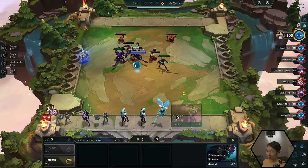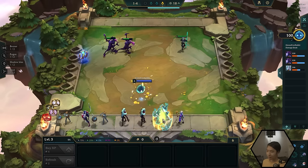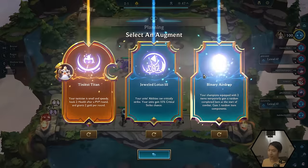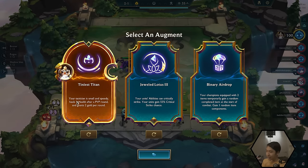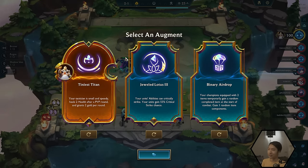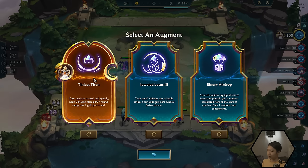Down here, the units I'm clicking on is called the shop. These are the units that can show up and you can buy them, sell them, and use them for your team. We actually do have a Shadow Isles unit we can put in called Maokai. The augment we chose in the beginning is part of our legend, so our little Pengu icon is on the left here. This one makes our tactician small and speedy, heals two health after a PvP round, and grants two gold per round.